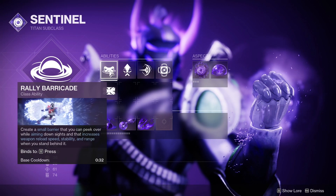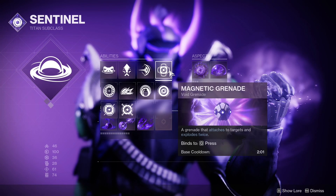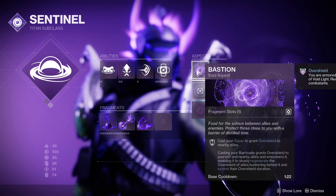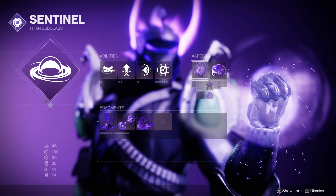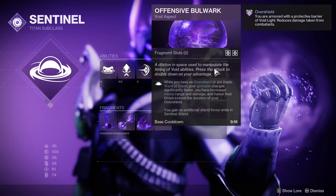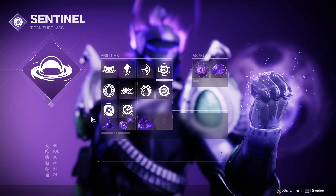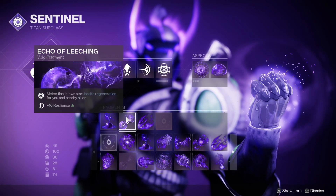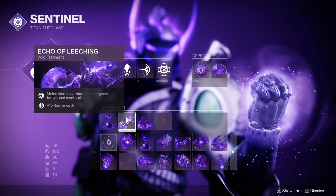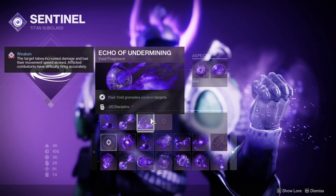For the subclass, barrier, jump, and grenade are up to you, but for melee we are using Shield Bash. The first aspect we are using is Bastion, so we can get an overshield after using our class ability. The second is Offensive Bulwark, which gives you melee range and damage while having an overshield, and melee kills extend the duration of the overshield. The fragments are Echo of Provision, which gives you melee energy after dealing damage with a grenade; Echo of Leeching, where melee final blows start your health regeneration; and Echo of Undermining, which makes your grenades weaken targets.